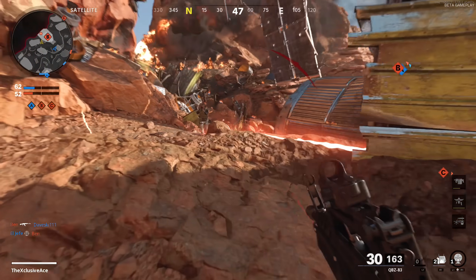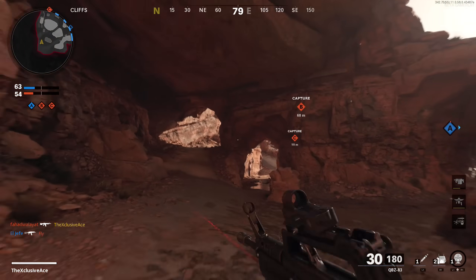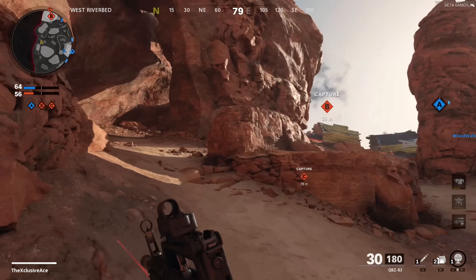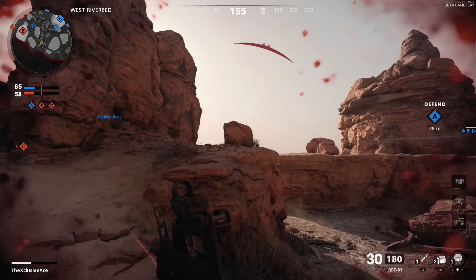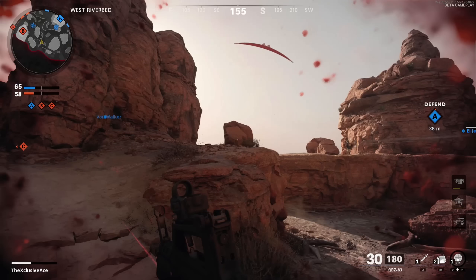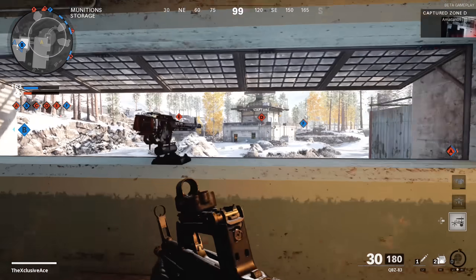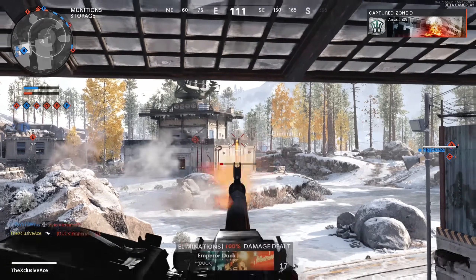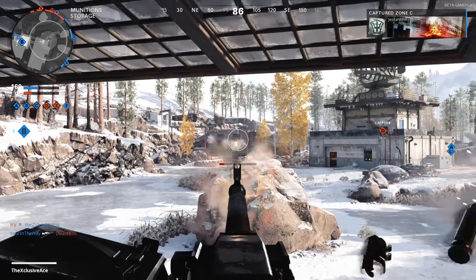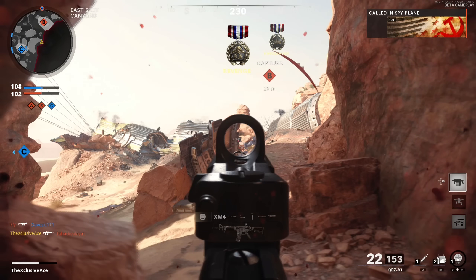Were you honestly able to pick up on that enemy character model within a couple hundred milliseconds? Probably not. This isn't just an isolated incident — you can see right after respawning, the exact same situation happens again. I'm getting shot from the side and again the enemy character model is barely visible. To be clear, I'm not claiming I wouldn't have died in that situation, it's just showing that this happens on a pretty consistent basis. And it's not just the middle of Satellite — there are several areas on every map in the beta where enemy character models blend in with the environment.